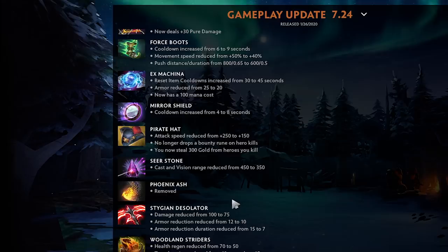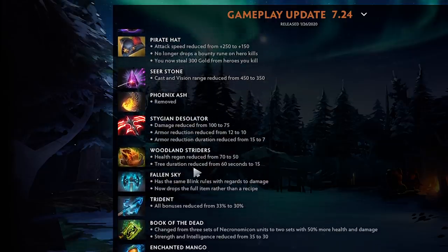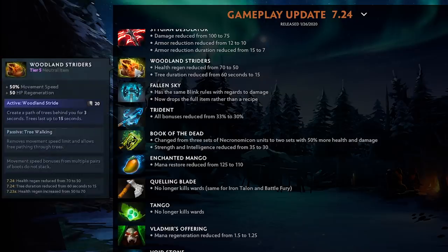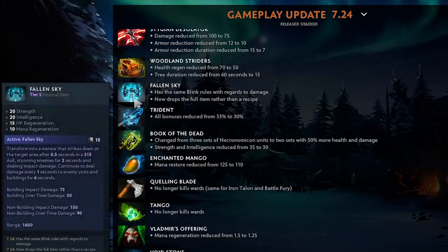Pirate Hat: 100 less attack speed, no longer drops a bounty rune on hero kills, but you now steal 300 gold from heroes you kill — seems rough. Seer Stone cast and vision range reduced from 450 to 350 — seems reasonable. Phoenix Ash removed. Stygian Desolator damage reduced from 175, armor reduction from 12 to 10, and armor reduction duration from 15 to 7 — they also did this for the regular Desolator. Woodland Striders health regen reduced from 70 to 50, and tree duration reduced from 60 seconds to 15.